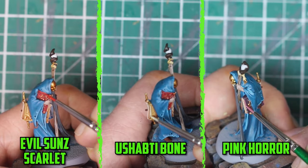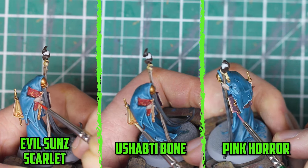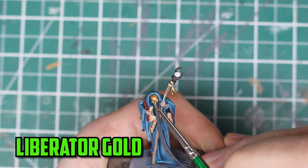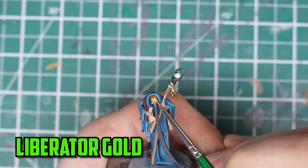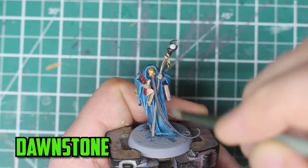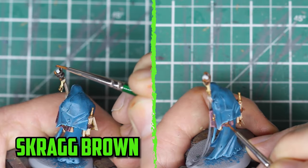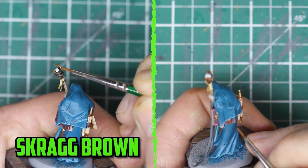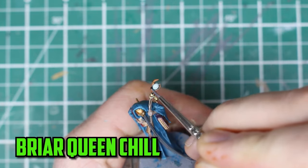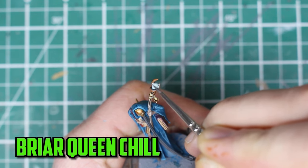For the books I highlighted them with Evil Sunz scarlet, Ushabti bone, and Pink horror. I used Liberator gold to brighten just the front part of the mask and a few gold bits around the model. The long beard was then drybrushed with Dawnstone to brighten it back up. Scrap brown was then used on the leather parts and the darker wood at the top of the staff. For the final finishing touch, the magic ball was shaded with two thin layers of Briar Queen chill.